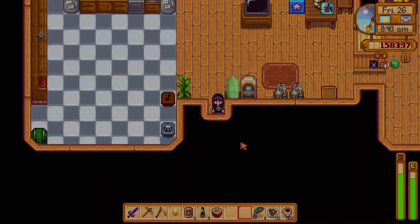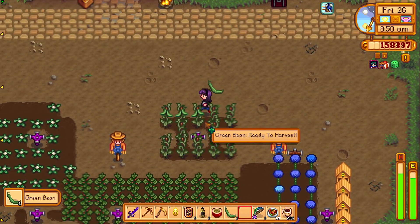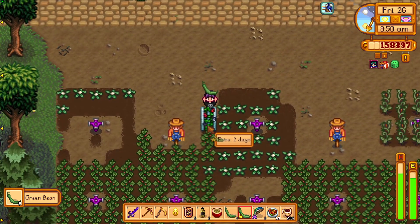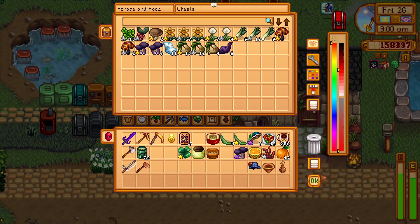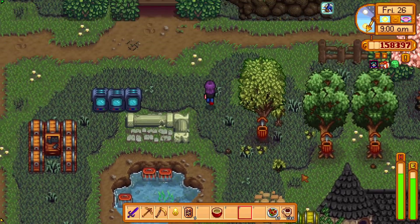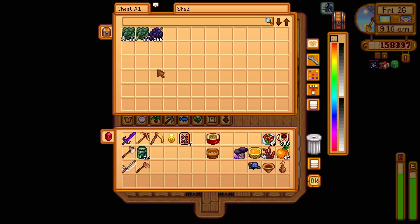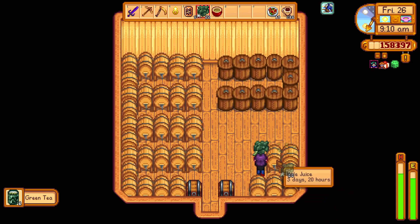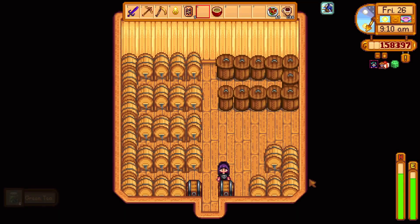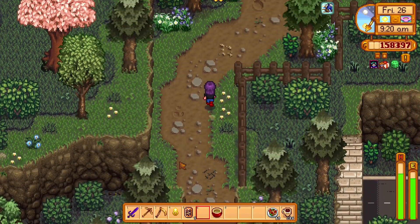Flowers are done. I see more green beans - I literally just got some off one row and forgot the rest. The rose isn't done yet. I'll grab the kale and put it away. I need to run to Robin today. It's Pierre's birthday - I guess I could give him sashimi since I know that works.